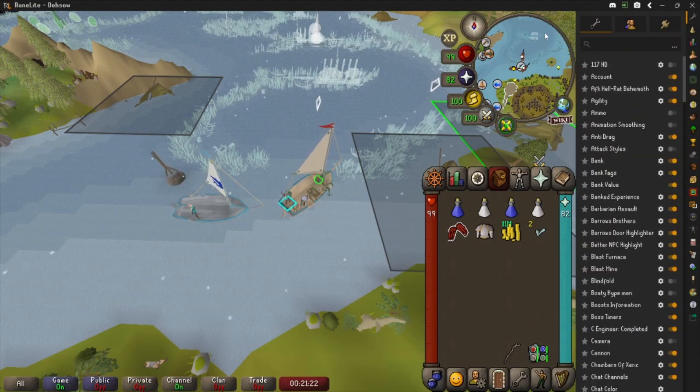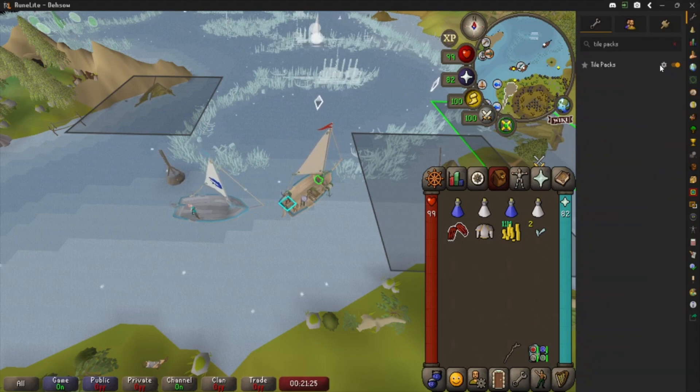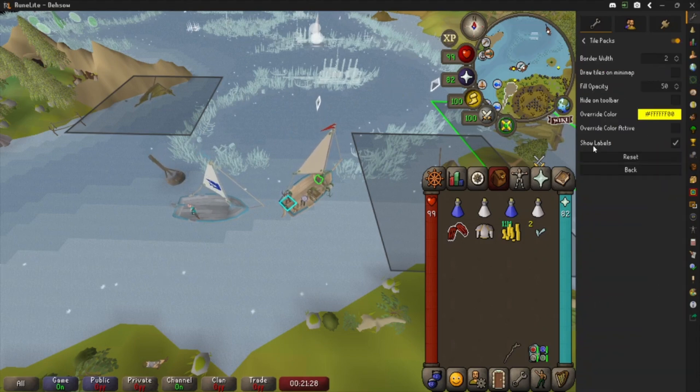From there you can go into configuration — this is what yours will look like. We're going to hit TilePacks and then hit the cogwheel. Now there's a lot of fun things you can mess with here, but let's say you import tiles and you notice all of your tiles are only yellow — there's no color. That means you have the override color checkbox active. We want to uncheck that.